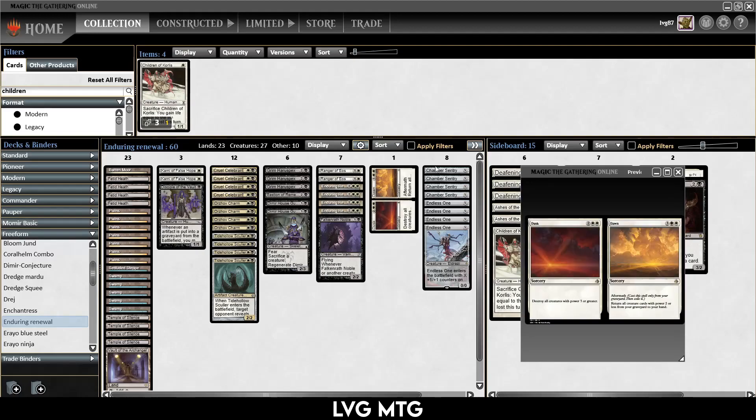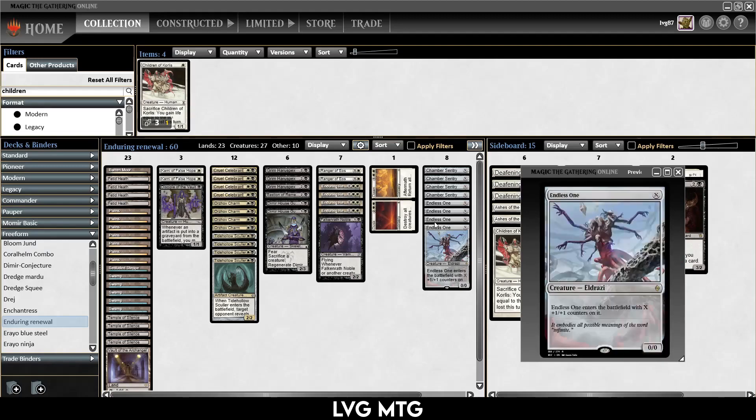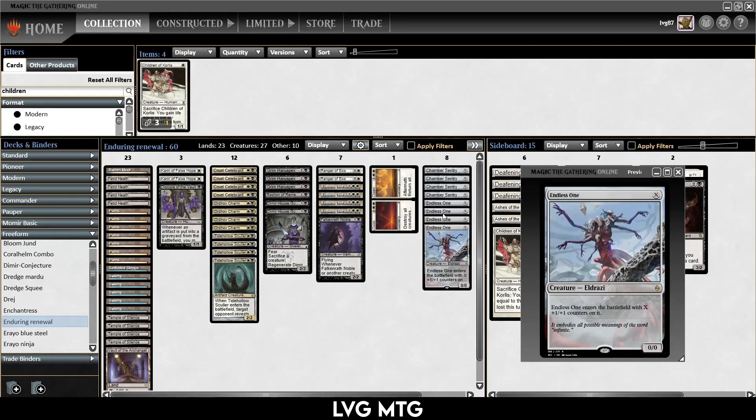How do we use it? We play X-mana creatures — Chamber Sentry and Endless One. We can cast them for X=0, they immediately die because they have 0 toughness, and you immediately return them to your hand. So you can loop them: play it, it goes back to your hand, you play it again. In and of itself that doesn't do anything, but if you pair that with some of the other cards in the deck, it creates a loop that infinitely drains your opponent.